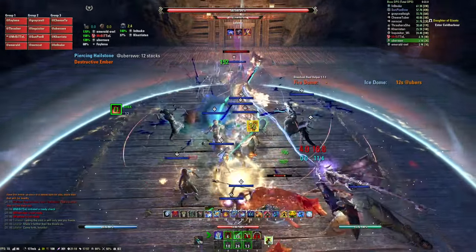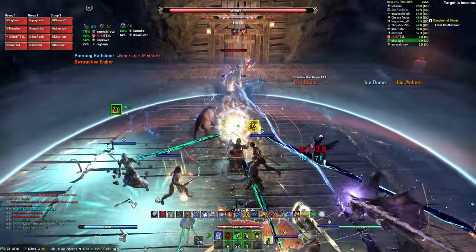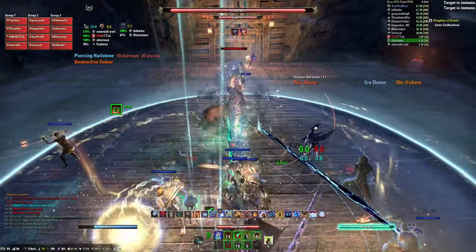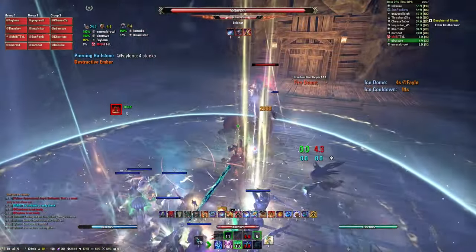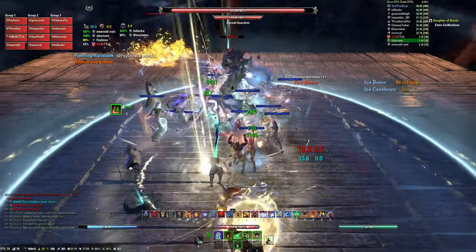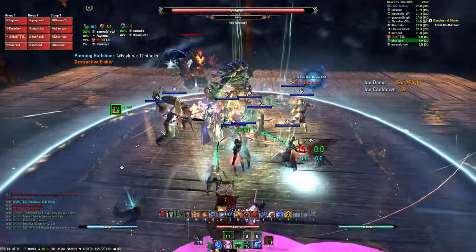If 2 domes touch, they explode and disappear while doing heavy AoE damage. Any player holding the dome takes 1 stack per second of damage. Domes should be switched around 20 stacks. There is a 15 second cooldown on taking up a dome. The dome must be over the boss to interrupt the channel attack done throughout the fight. Domes affect enemies under them, but not players.